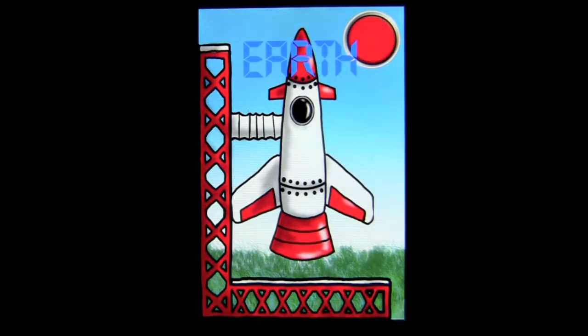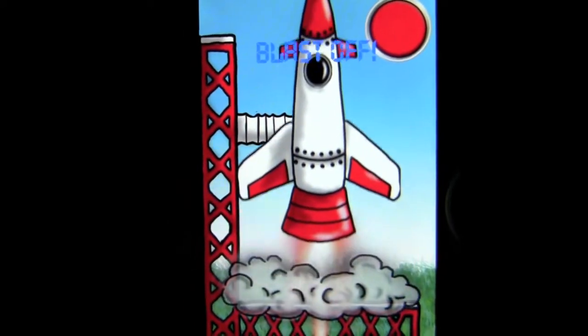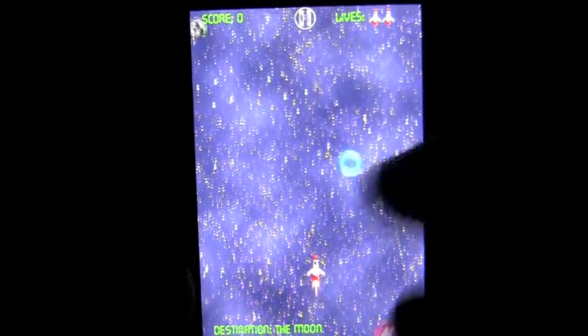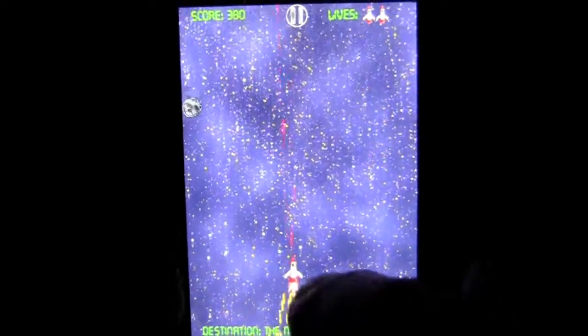We'll tap on there. It shows our rocket ship on the launch pad. We send it off into space by tapping the big red launch button, initiating the launch sequence. I've got to pick up my iPhone 4S because you will use the accelerometer to move the rocket ship from side to side, and you can even go across the screen, as you can see.